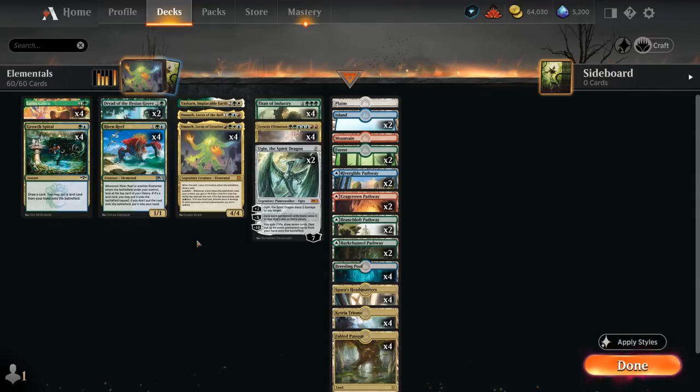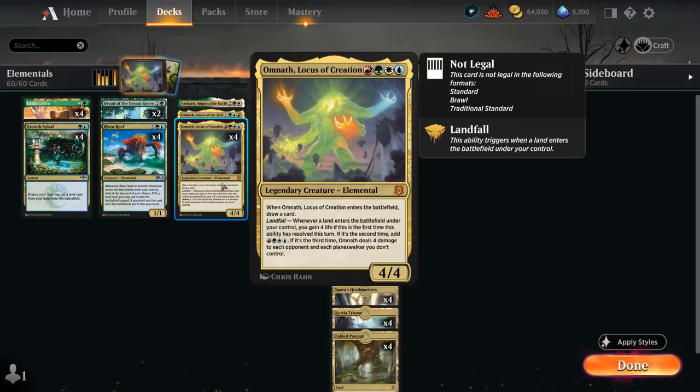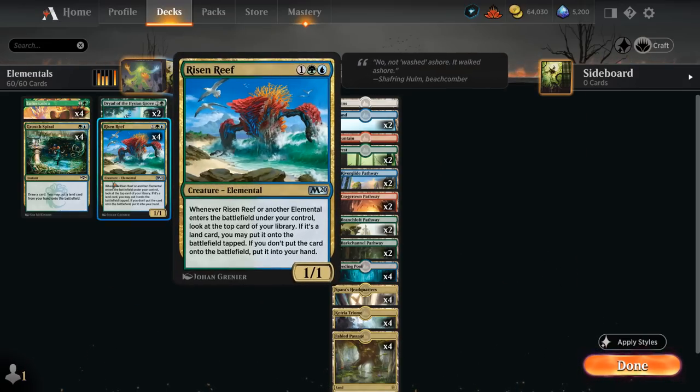Hello and welcome to another Explorer gameplay video. Today we're taking a look at a four-color elemental deck featuring some busted cards like Omnath, Locus of Creation. We're playing Risen Reef as one of the elemental payoffs, letting us put a card from our library into play if it's a land, or into our hand whenever Risen Reef or another elemental enters the battlefield under our control. This is one of the main card draw engines in the deck.